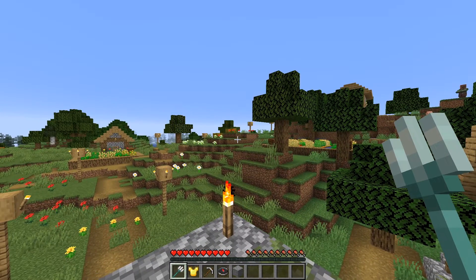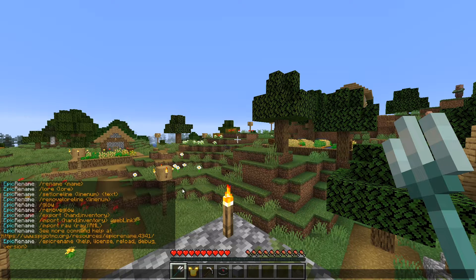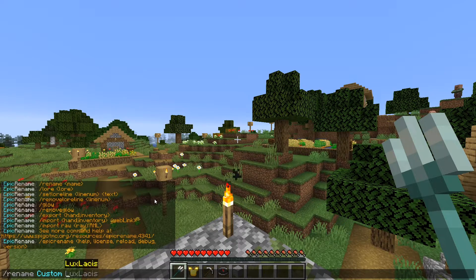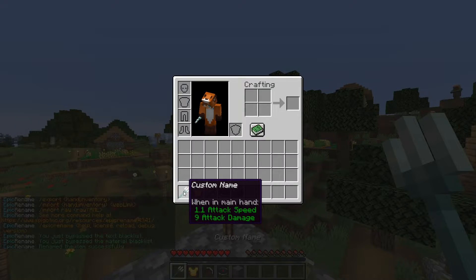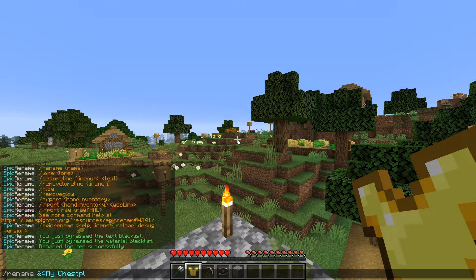In-game, you can type in slash epicrename help to get a help menu. You can actually customize the messages and the prefix of this plugin in the configs, so if you want to have your own help menu, you can do that. To rename an item, type in slash rename and then whatever you want the name to be. You can also use formatting codes — I'll link a page in the description where you can find them.